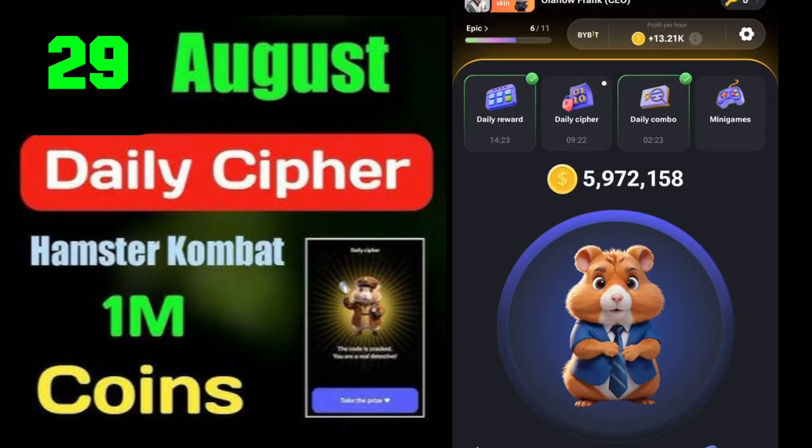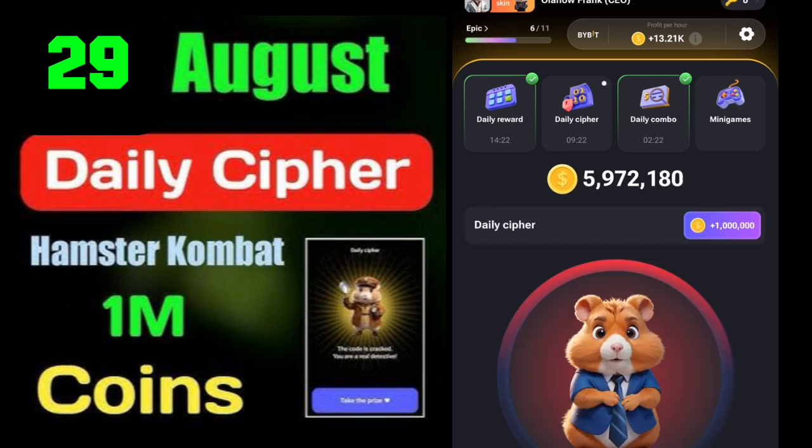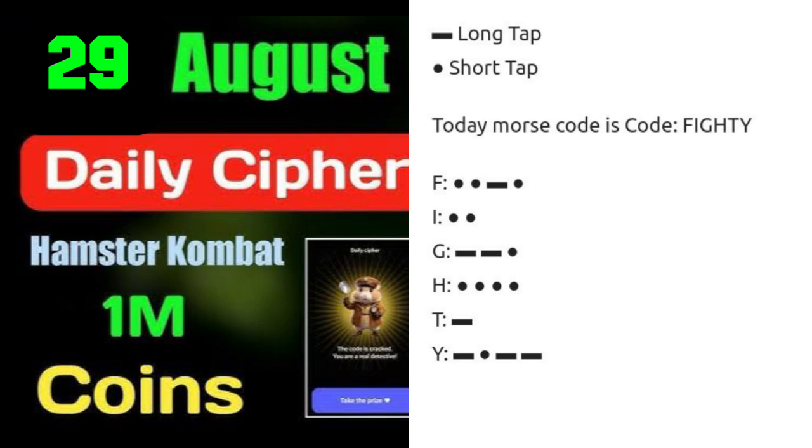For our daily cipher today, in order to get our 1 million Hamster Combat coin, the Morse code we are going to use is FIGHTY.